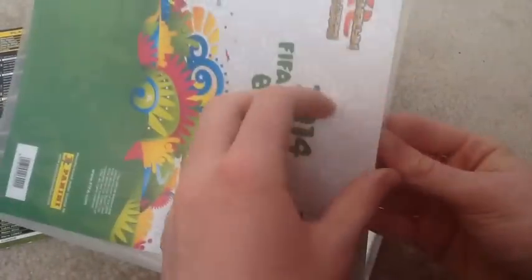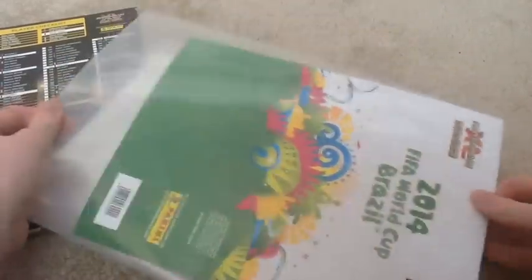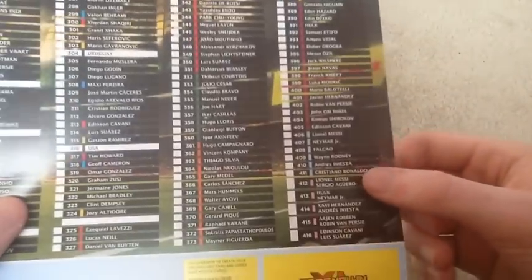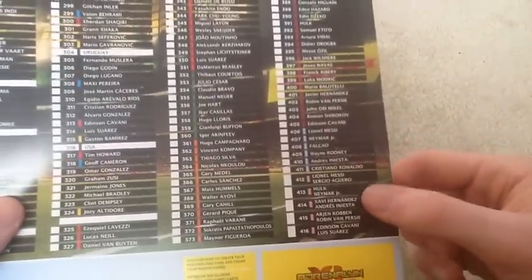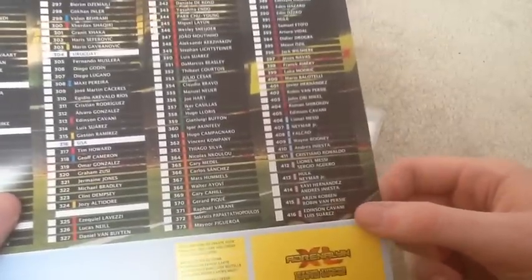Let me give you a quick look at the other sleeve as well — this one has all the inserts on it. New to the UK version is Double Trouble, so: Messi, Aguero, Hulk, Neymar, Charlie, Iniesta, Robin Van Persie, Cavani and Suarez.